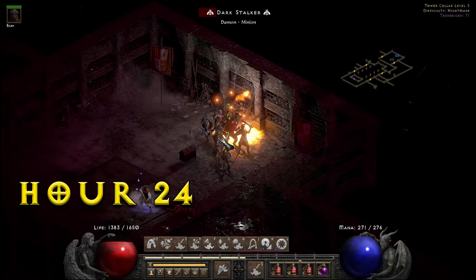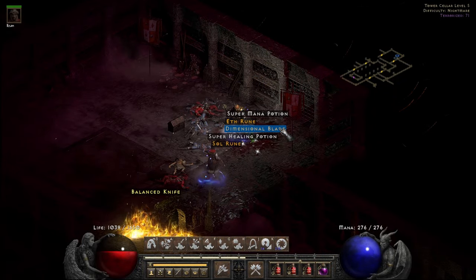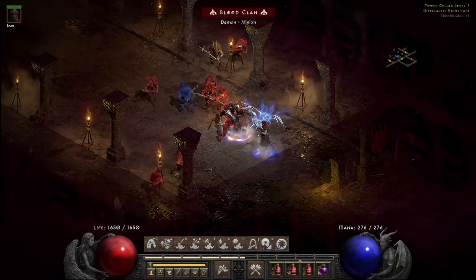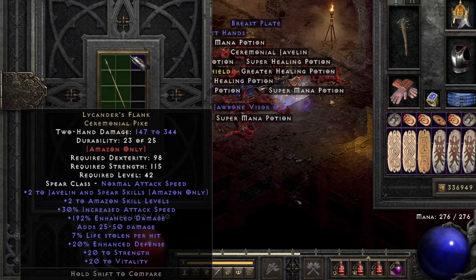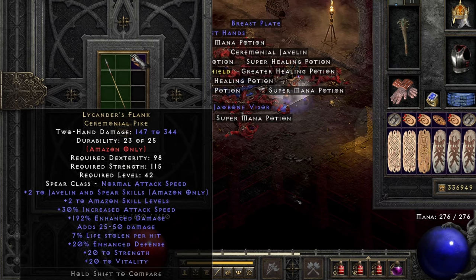To bring it all home in Hour 24, the Forgotten Tower with a pair of uniques to finish it off. The unique Dimensional Blade, Ginther's Rift — great attack speed, decent enhanced damage, and crazy added magic damage. And lastly, something wonderful for an Amazon: Lycander's Flank Ceremonial Pike — plus two to Amazon skills, two more to Jav and Spear skills, great attack speed and enhanced damage, more added base damage, life leech, great strength and vitality, and even some added percent defense. Esta-bazon is walking away very happy from this one.